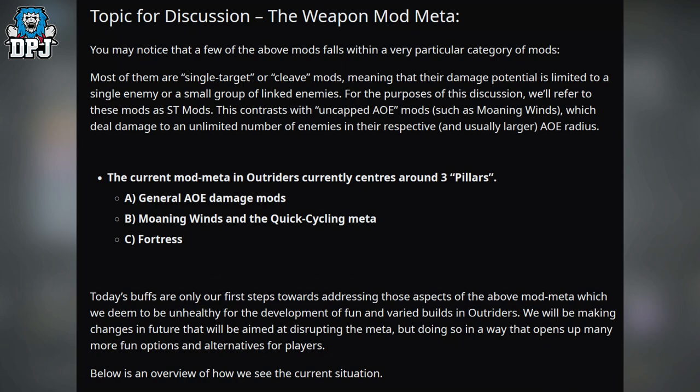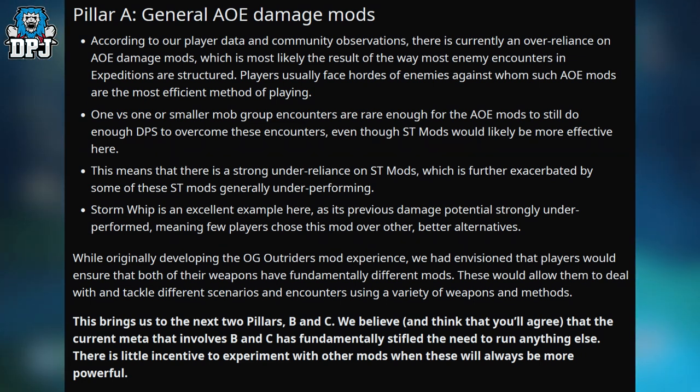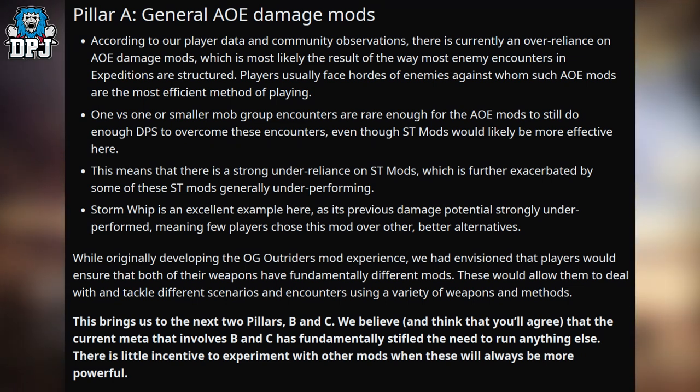On Pillar A — general area of effect damage mods — according to player data and community observations, there is currently an over-reliance on AoE damage mods, most likely resulting from how enemy encounters in expeditions are structured. Players usually face hordes of enemies where AoE mods are most efficient. One-versus-one or smaller mob encounters are rare enough that AoE mods still do enough DPS. This means there is a strong under-reliance on ST mods, further exacerbated by some ST mods underperforming — Storm Whip being an excellent example.